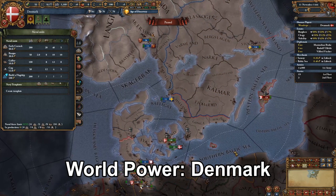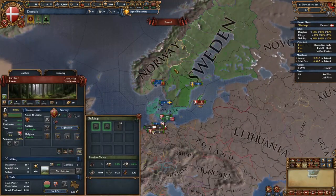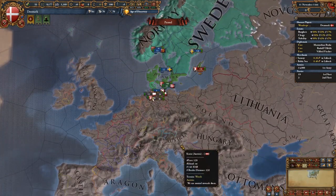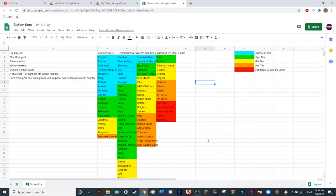And finally in yellow is Denmark. I wouldn't consider Denmark a world power if you have a Sweden or Norway player, but with no Sweden or Norway player, Denmark is definitely a world power because Sweden and Norway give Denmark very early on a massive fighting potential.